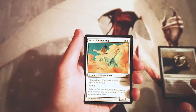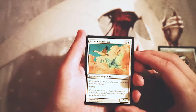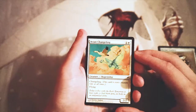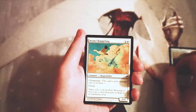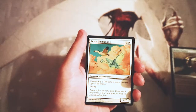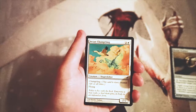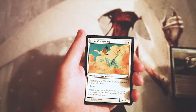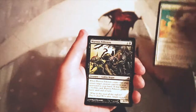Avian Changeling — a 2/2 for two and a white. It has changeling, which means this is a creature of every type, not just shapeshifter as printed, and it has flying. This is actually just a really good on-par creature. It's a 2/2 flyer and it synergizes with any tribal deck. I believe there are a few tribal decks in this set, so I imagine this is actually pretty solid.